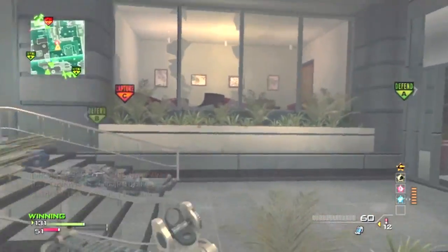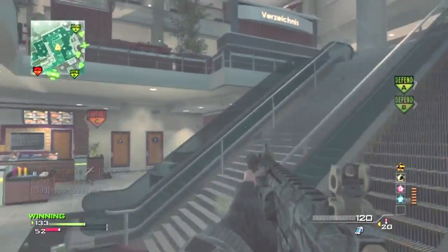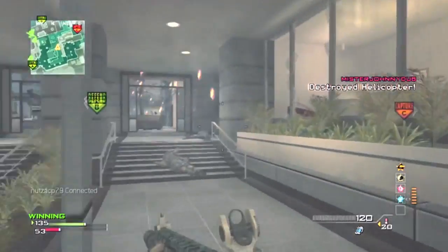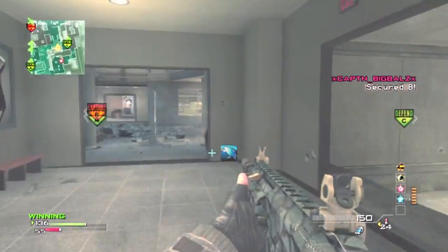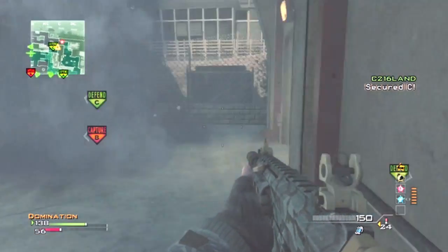Let's say you go into the middle of the map — people can kill you from your left side, right side, in front of you, and behind you. But if you stick to the edges, only your left side, right side, and in front of you are exposed, and that's really what you can see on your screen. It really helps you out.